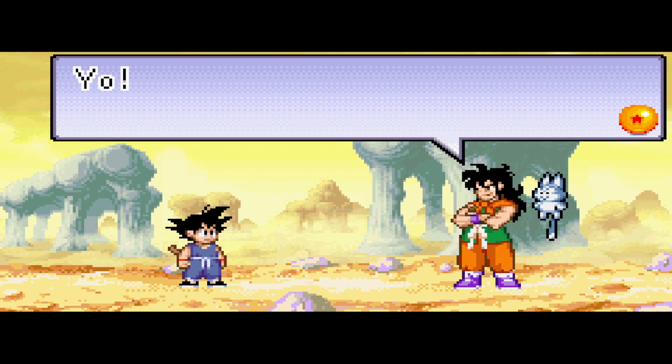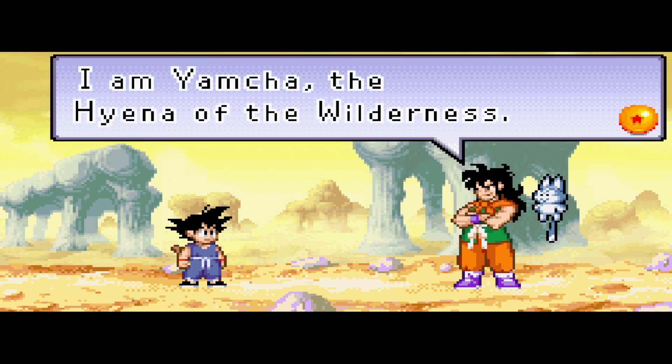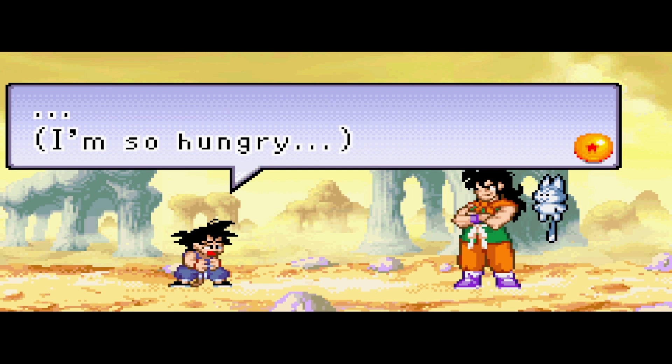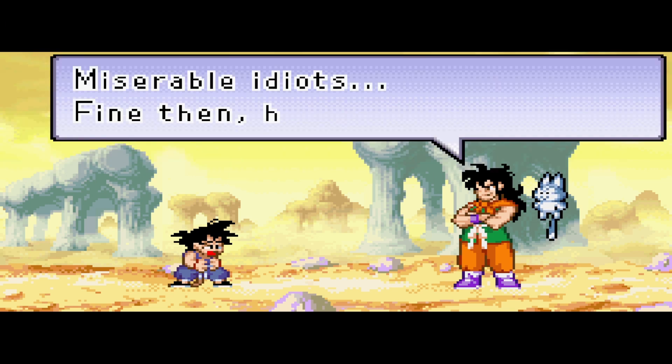Who's this guy? Check it out, it's Yamcha and Puar - Yamcha in his bandit clothing, Puar just chilling with him, and Goku acting all cute. Yamcha says: I'm Yamcha, the hyena of the wilderness. If you want to get out of here alive, hand over any money or capsules you have. This is a pretty interesting fight because it's the only one in the game still utilizing the side-scroller beat-em-up fighting mechanics, whereas in certain fights like the tournament areas and other boss fights, like with King Piccolo, it will go into a traditional fighting game mechanic.